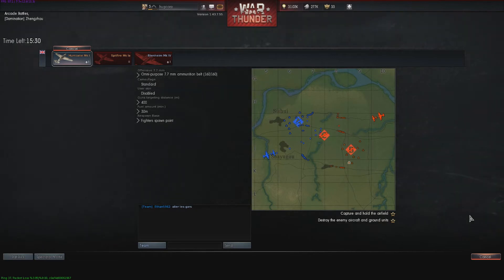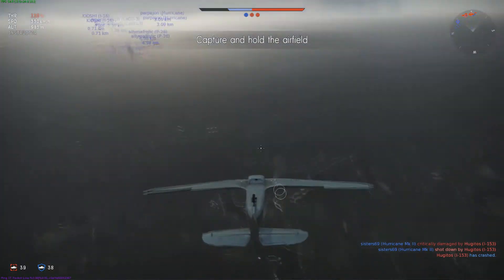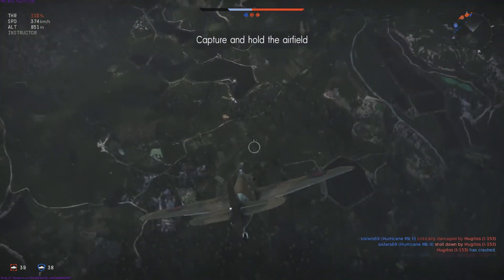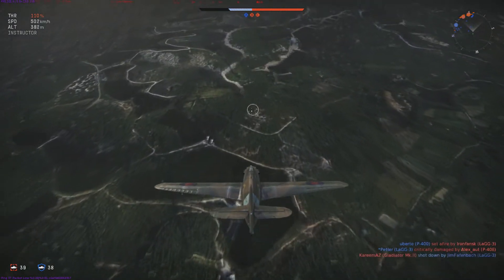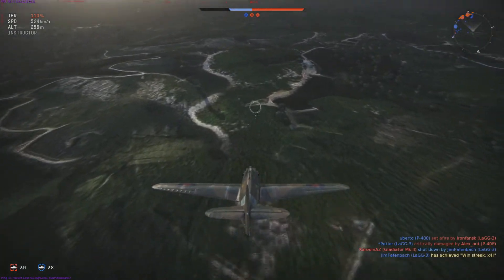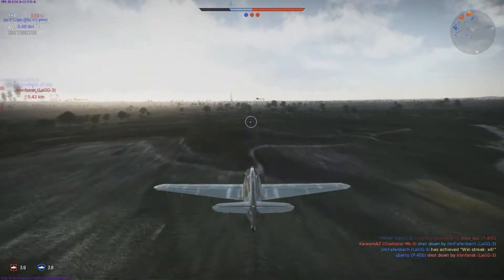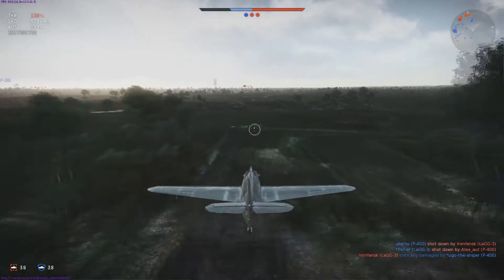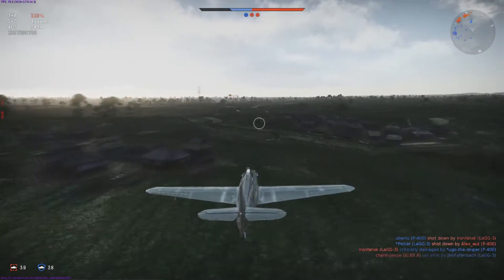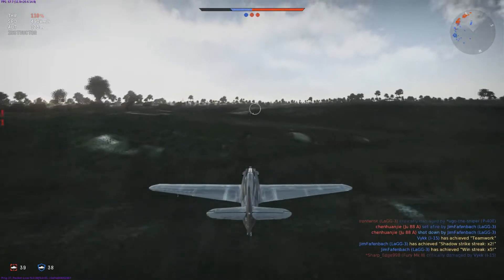I've got 3 planes to use: a Hurricane, a Spitfire, and a Blenheim - so 2 fighters and a bomber at the moment. Hopefully I'm going to switch the Hurricane out for a fighter-bomber. I'm still not really sure what to go for, as I need to go a little further down the tech tree before I can get a fighter-bomber.